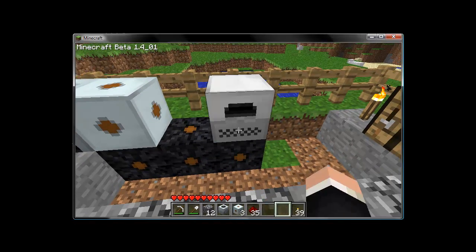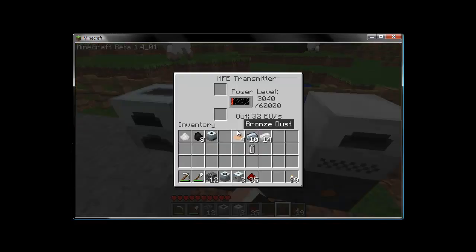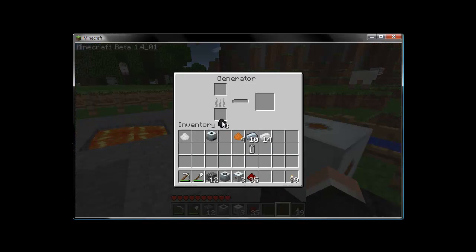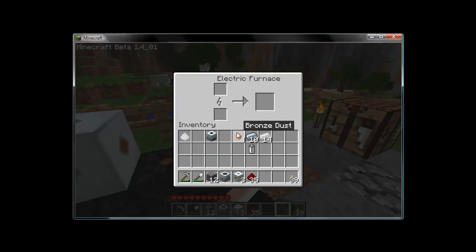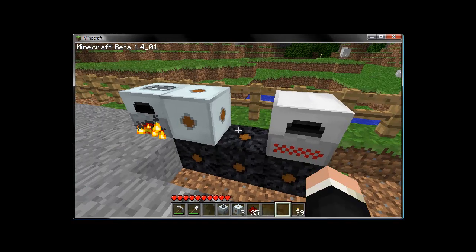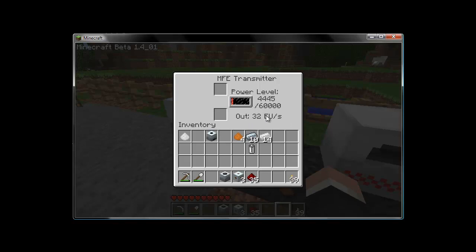We place whatever machine right there, power the generator some more to get EU flowing, and chuck something in to process. The electric furnace, macerator, extractor, or any other machine that runs off of EU will draw current from the MFE just like it would from a battery. If you watch here, it will go through the crafting step but the MFE charge won't decrease — which is quite handy.